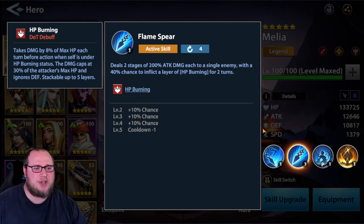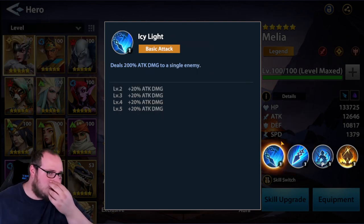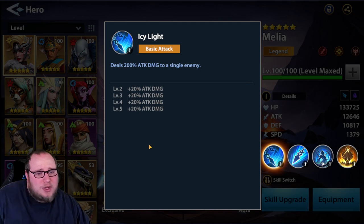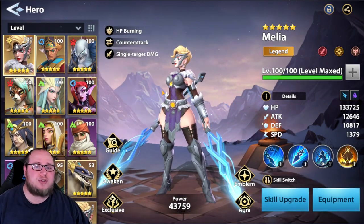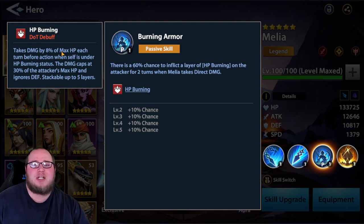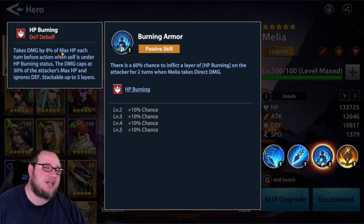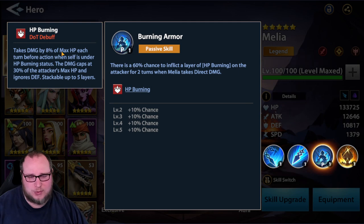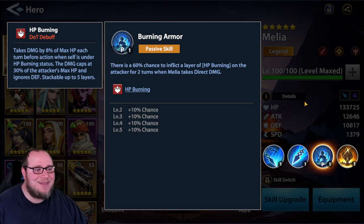She deals two stages of 200% attack to a single enemy with a 40% chance to inflict HP burning, going up to 70% - not bad at all. Her A1 is just a single attack, but once booked out it's 280% damage. So she's focused on direct damage and counter-attack. Importantly, HP burning is a DoT - it deals 8% of max HP each turn before action, capped at 30% of the attacker's max HP and ignores defense. So she really scales with the enemy's HP, meaning the stronger the enemy, the more damage the burns do.